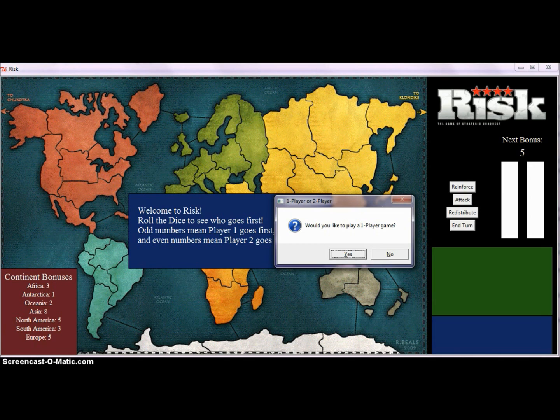Hello, my name is Allie Wood, and today I'll be showing you my 15-1-12 turn project, which is an adaptation of the board game Risk. I will be demoing the one-player game version, though there is also a two-player game version if you want to take turns with someone else on the same computer.